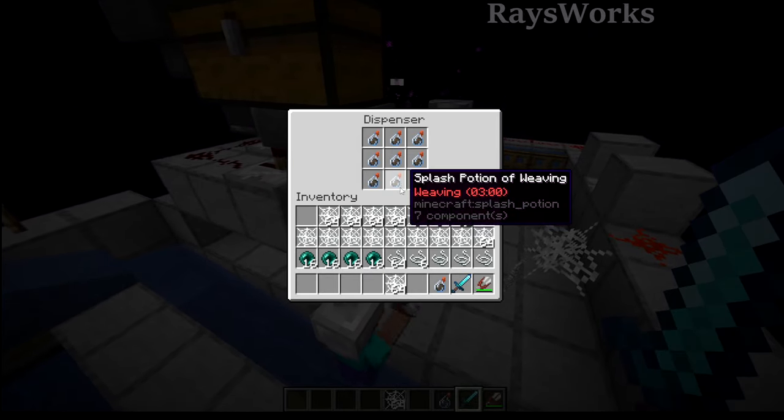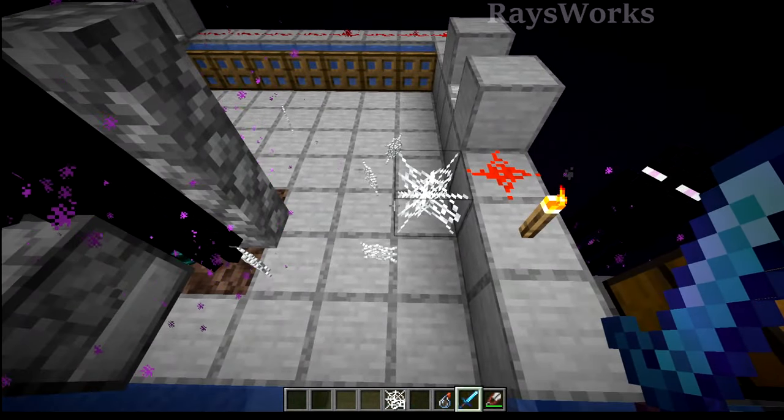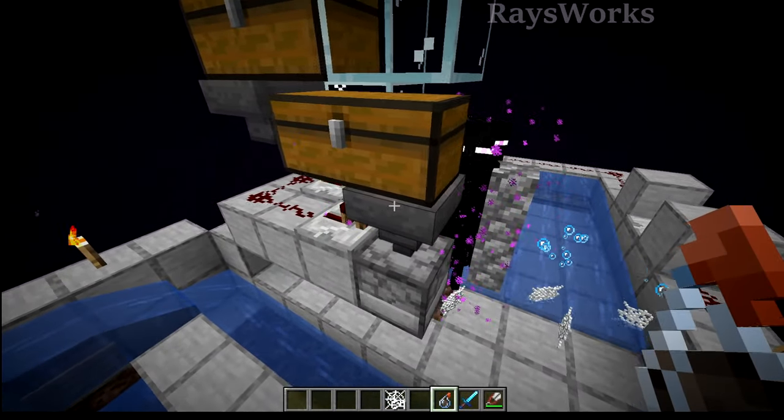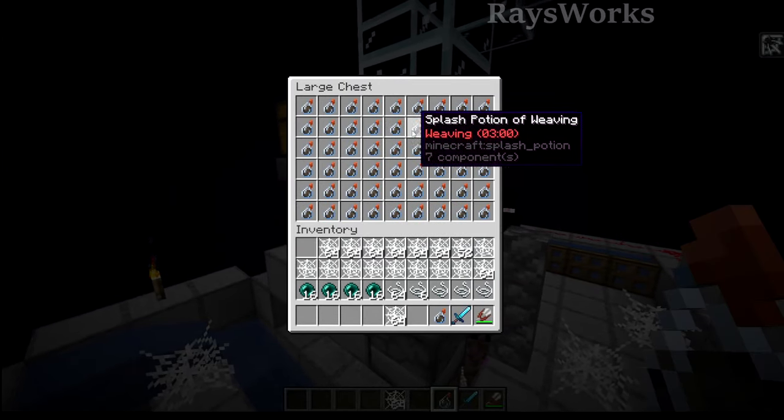But instead of just dropping one potion onto one enderman at a time and killing them for only a small amount of webs, it makes sense to try to get as many endermen splashed with a single potion. That way we can make it more efficient per potion.